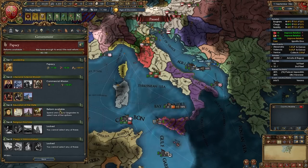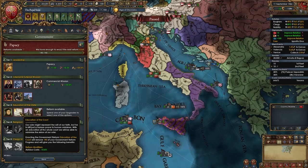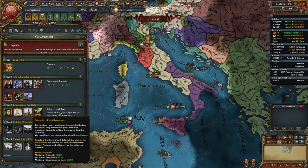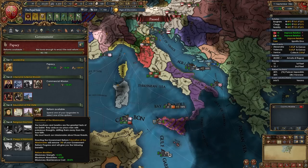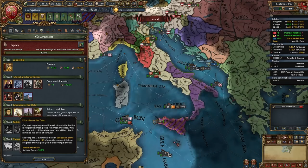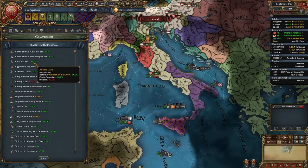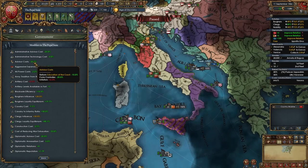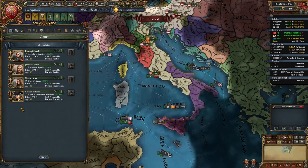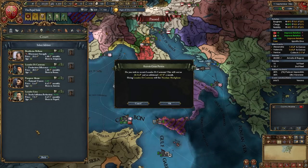For your tier 3 government reform, Education of the Court for minus 15% advisor cost is really really strong - we'll have insanely cheap advisors as the Pope. The average monarch lifespan option is also good, and Education of the People for idea and institution spread is nice too, but I recommend Education of the Court most. At this point our advisors are about 35% cheaper, plus 25% from estate privileges we're already at 60% advisor discounts, so you can start running level 2 advisors.